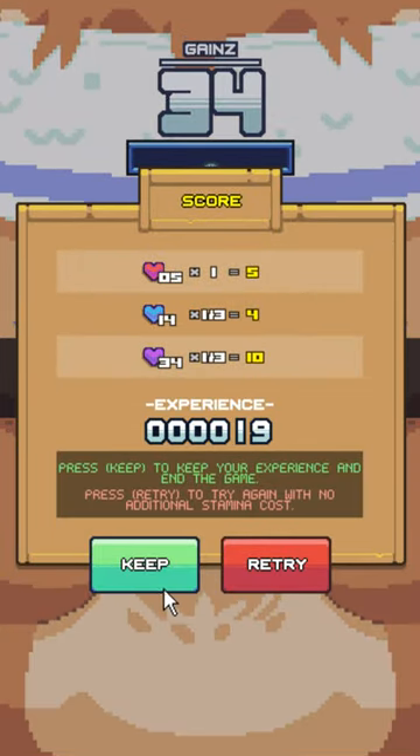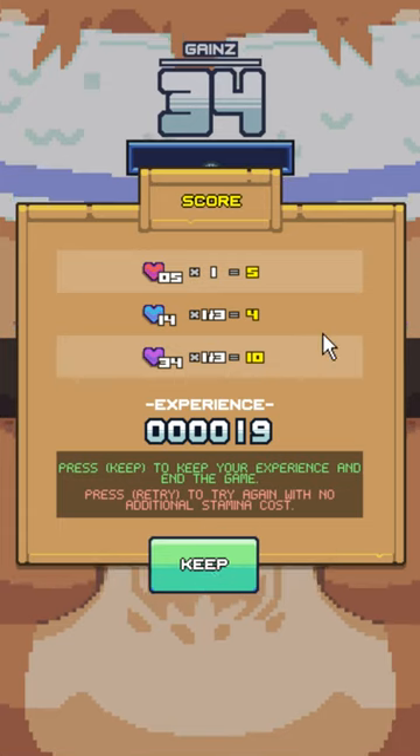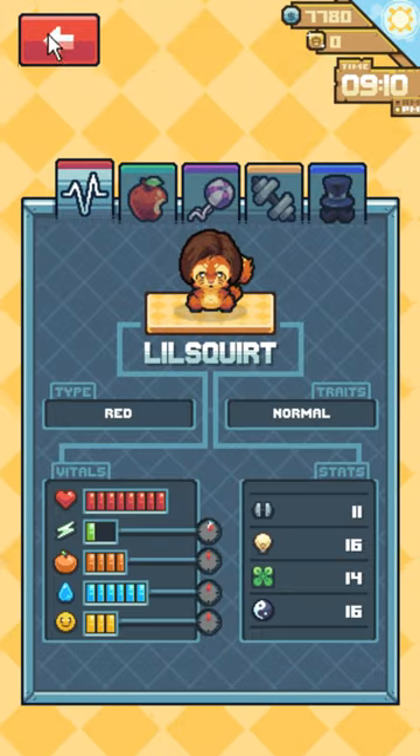34. Alright, so this is all of our experience. We can either retry to try to get a better score, or keep it. We're going to keep it. That will contribute to our squirrel's overall strength. Not too shabby. Yeah.